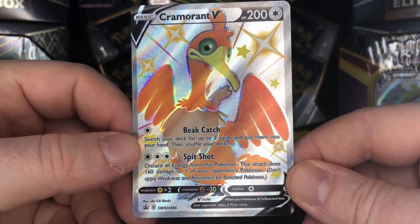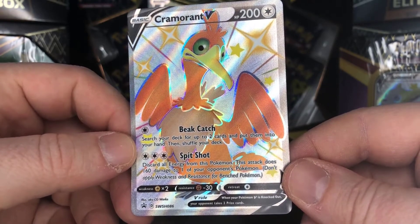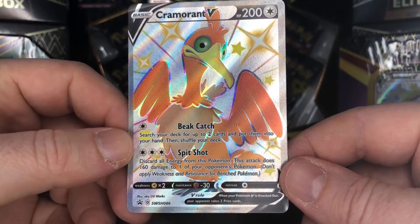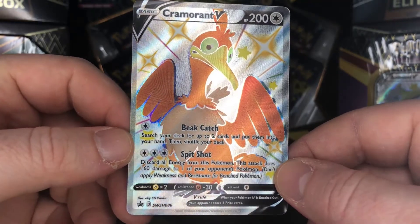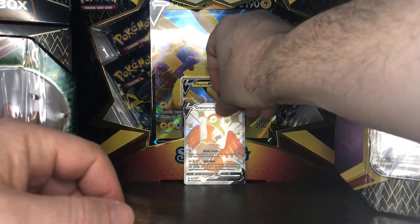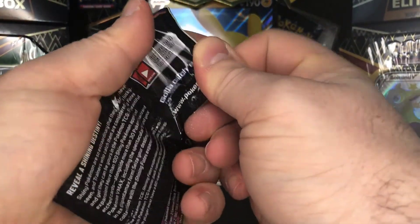The Cramorant V has Beak Catch for one colorless: search your deck for up to two cards and put them into your hand, then shuffle your deck. And there's Spitshot: discard all energy from this Pokemon, and this attack does 160 damage to one of your opponent's Pokemon. That is a Snipe Extraordinaire card. Let's hop right in with the packs.